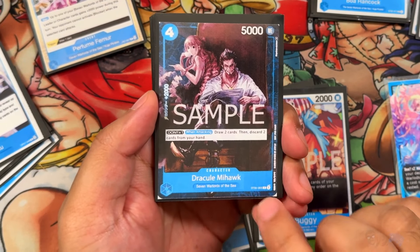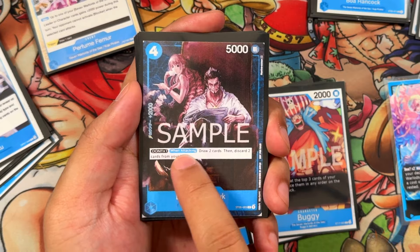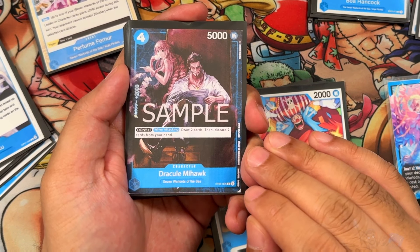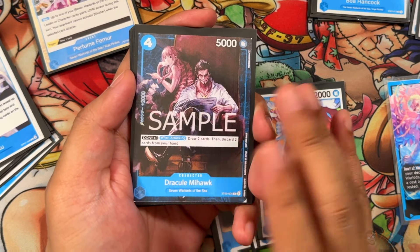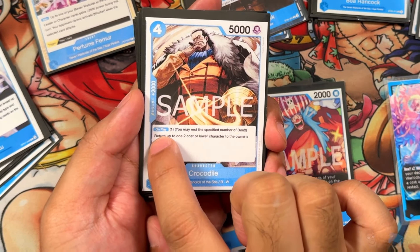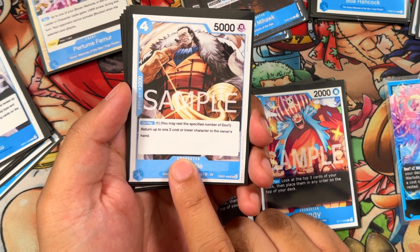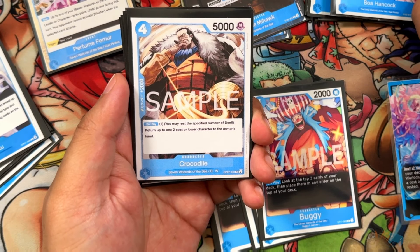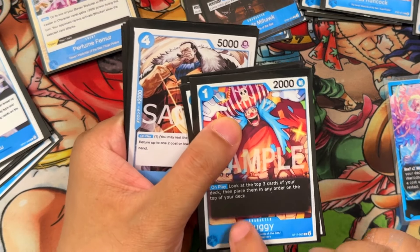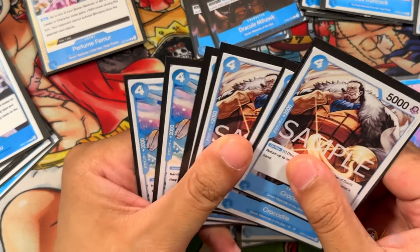We also have Dracule Mihawk — usually used as a 2K counter. If you do get him on the field via leader ability, with 1 Don you draw 2 and discard 2. There aren't many dead cards in this deck, so we're only running 2. Next, Crocodile from OP-07: 4 cost, 5 power, 2 counter. On play, rest 1 Don to return up to 1 character with cost 2 or lower to hand. Great against quick rushes, but also useful for bouncing your own 2K cards back after using their abilities. Running 4 of these.